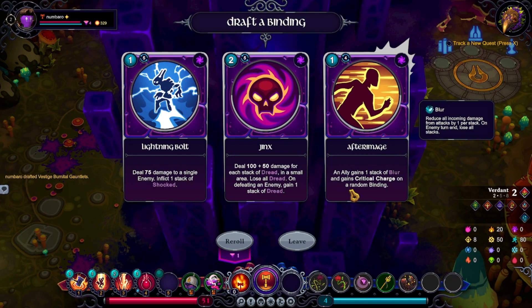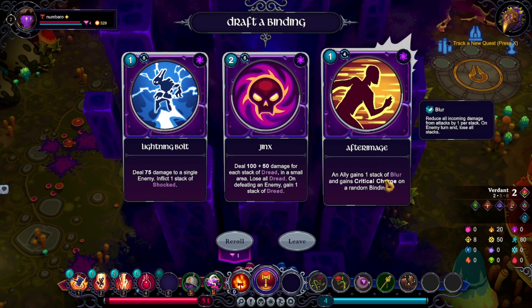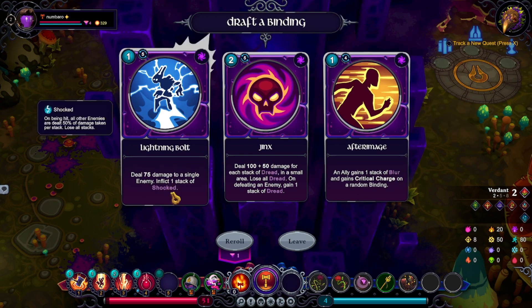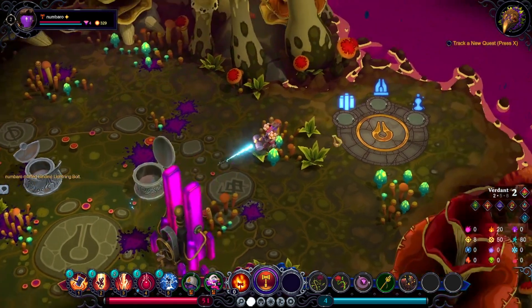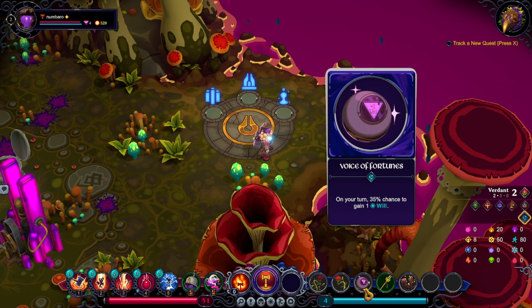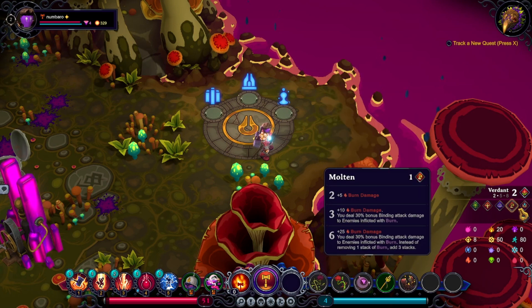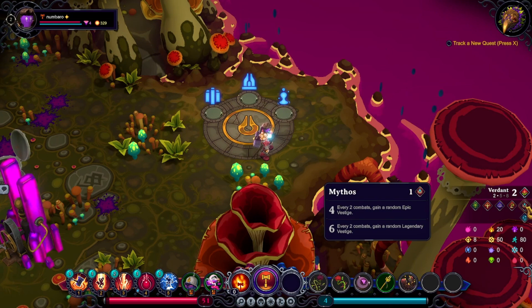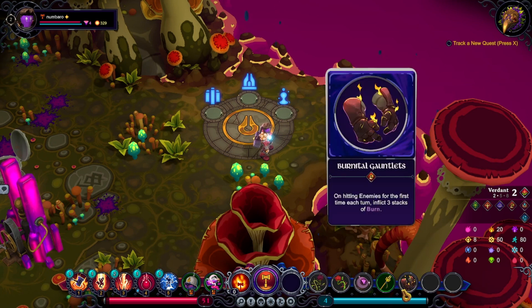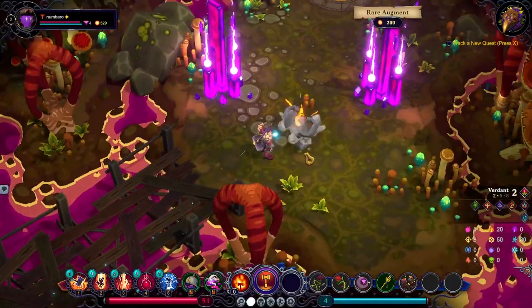You can have some sort of weird DOT thing happening. Deal 100 plus 50 damage for each stack of Dread in a small area — lose all Dread. I don't have a way of stacking Dread. And now I gain one stack of Blur — deal 75 damage for a single, that means one stack is shocked. None of that was exciting to me. Destroy a Vestige to permanently gain double its sets. Extra physical damage — two combats, gain a random Epic Vestige, but I need four for that.